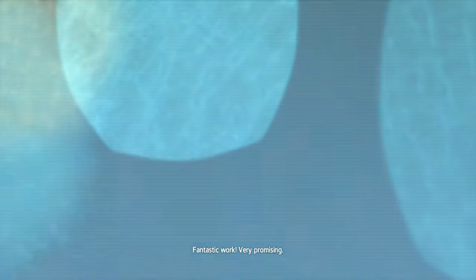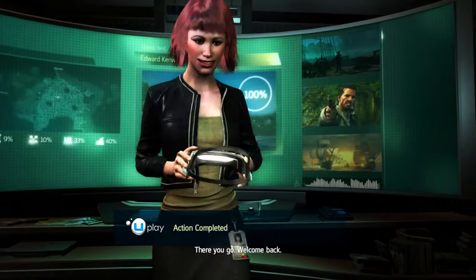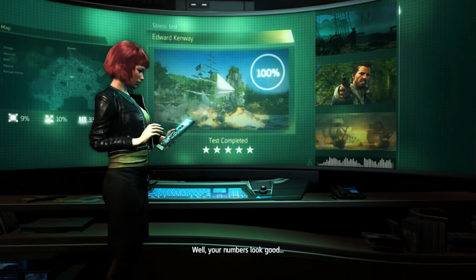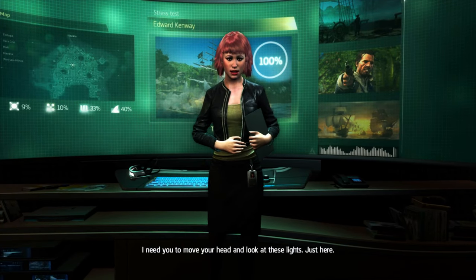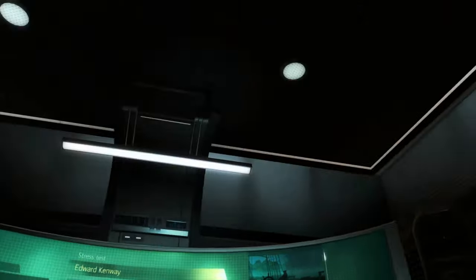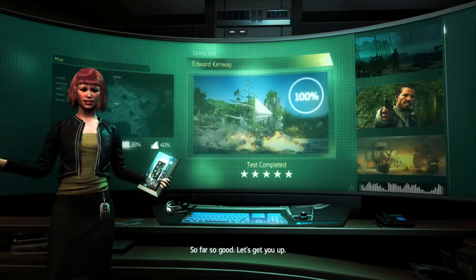Fantastic work. Very promising. All right. Easy now. There you go. Welcome back. Well, your numbers look good. Now let's make sure we can break your brain, all right? I need you to move your head and look at these lights just here. Look up. That's it. Down. So far, so good. Let's get you up.